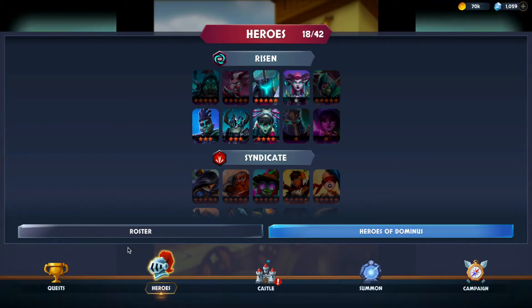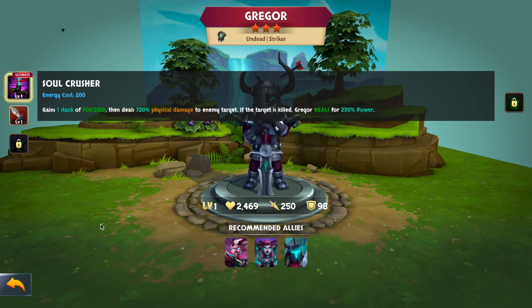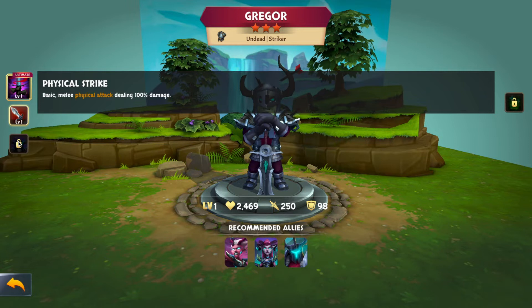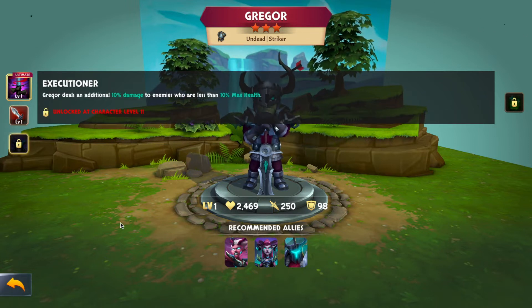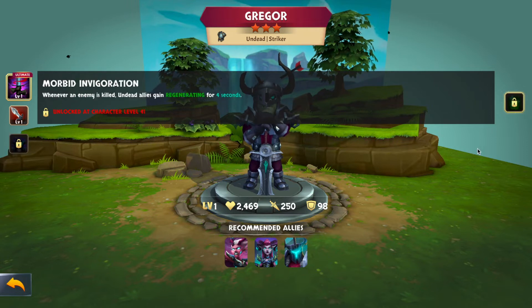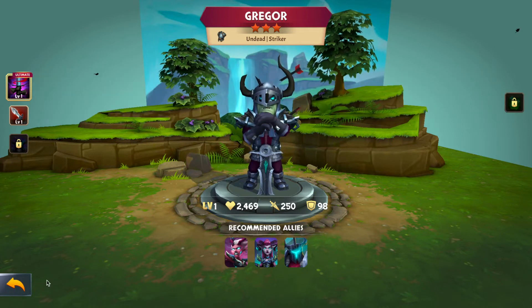Gregor is an undead striker — I like his look with the broken arrow in his helmet. His ultimate, Soul Crusher, gains one stack of focused then deals 720% physical damage to the target, and if the target is killed he heals for 230 power. His Executioner passive deals extra damage to enemies within 10% max health, hoping to push them over the threshold. Morbid Invigoration grants regenerating to undead allies for four seconds whenever an enemy is killed. There are a lot of conditions though, so Gregor is still going to be fodder for leveling your five-stars.